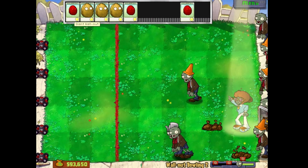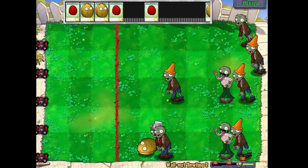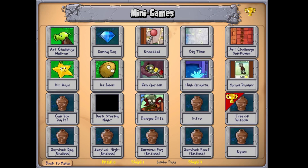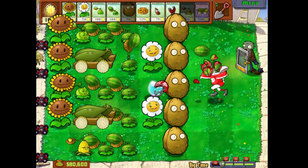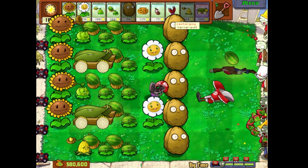So of course, Plants vs. Zombies is no exception, and definitely the most interesting bit of cut content from that game is the Limbo page. It's a whole page of levels and minigames that were not included in the full release of the game. However, it's still possible to access them, but the question is: are they worth playing? There's lots of videos online of people playing these levels, so their existence is no secret. But I've never seen anybody actually look at each minigame and review them. So leave it to me.